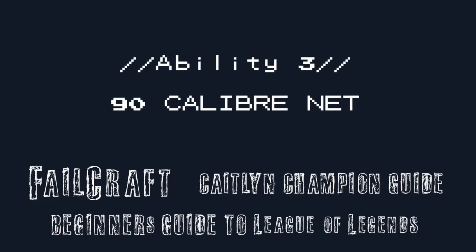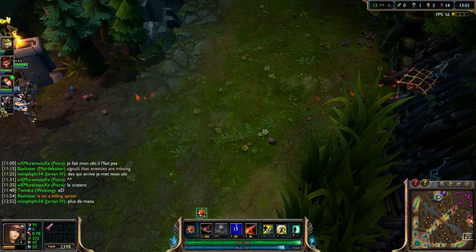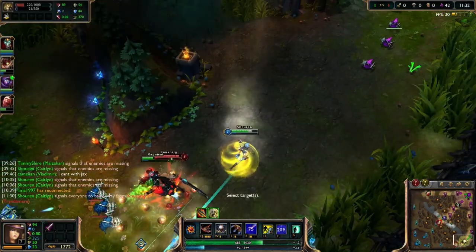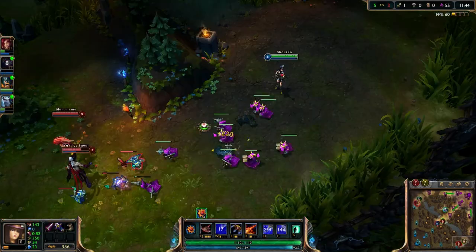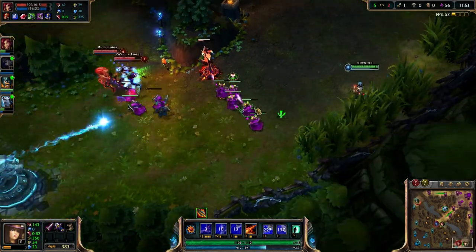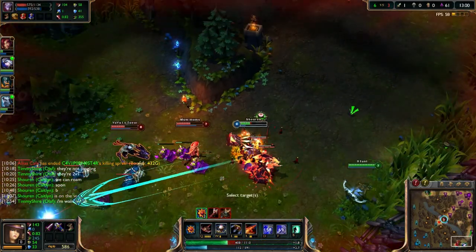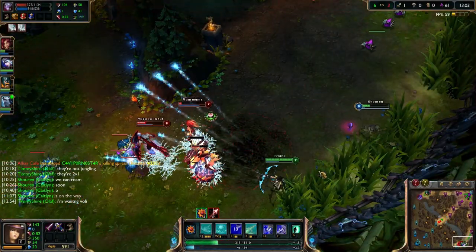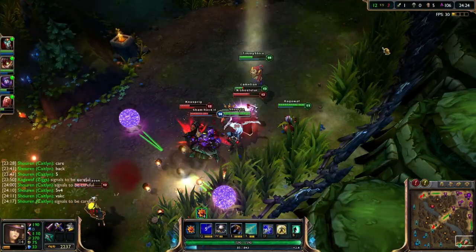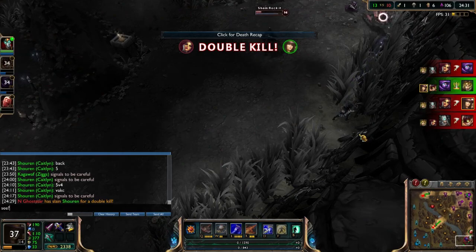Caitlyn's third ability is 90 Calibre Net. When fired, Caitlyn fires a net that throws herself backwards in the opposite direction to which the net was fired. The net travels in a straight line, deals some magic damage, and also importantly slows the first enemy hit. The 90 Calibre Net is a lifesaver and can be used in so many different ways, however it does take a bit of practice to get right, so it might be worth trying it in a game with bots first. The first use many people make of 90 Calibre Net is as an escape — when your flash is down, or even in addition to a flash in a really tight situation, you can fire the net to throw yourself backwards and get away from trouble. Don't always rely on it though, as it can only get you so far. Being well positioned as an AD carry is way more important than relying on your escape spells.